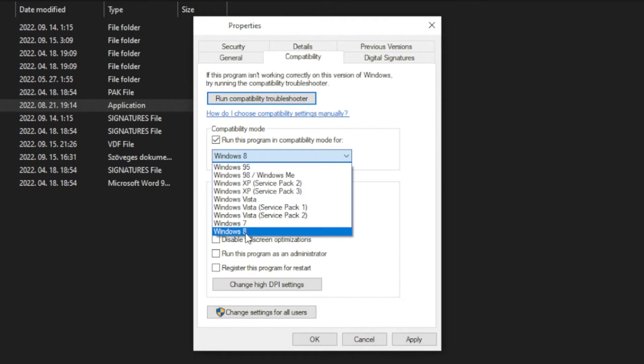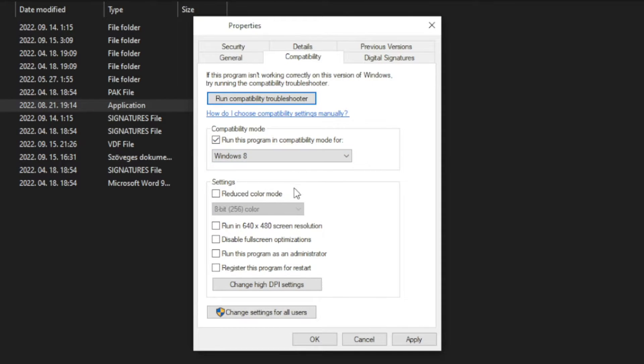Try Windows 7 and Windows 8. And check Disable Full Screen Optimizations. Run this program as an Administrator. Click Apply and OK.